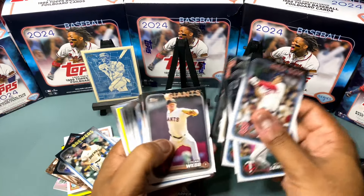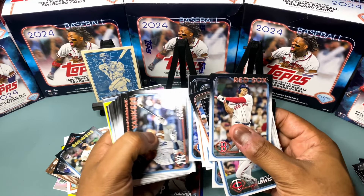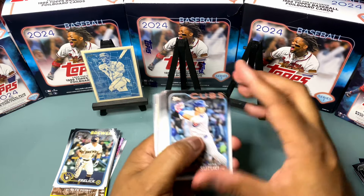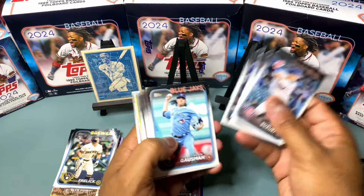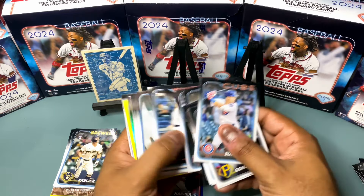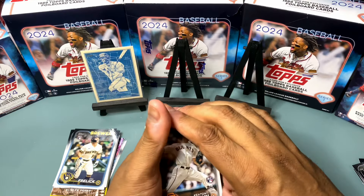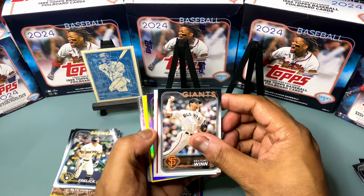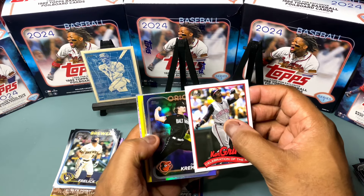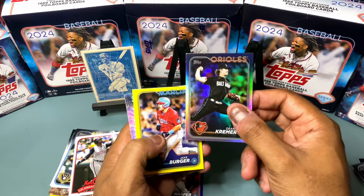Sal Frelick, another rookie we're holding on to. Jake Rogers, catcher for the Tigers — my Tigers, they hit a little slump, they gotta pick it up. Texas, we've been playing them close, we just haven't been able to finish the game. Another Bryce Harper base card to go along with the retail blue. All right, we got Keaton Winn, a 1989 Ken Griffey Jr — celebration of the Kid card. Ultimate oreos, Dean Kramer on the rainbow foil.